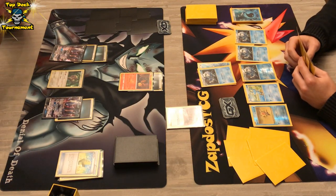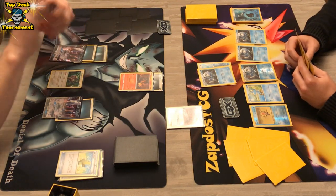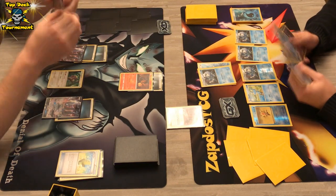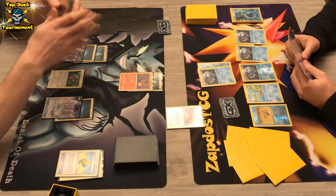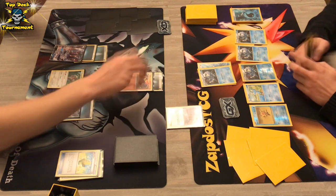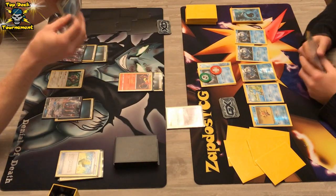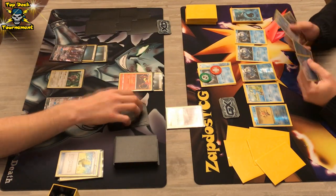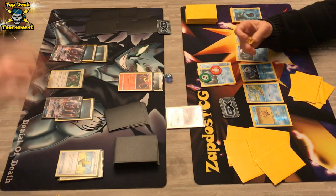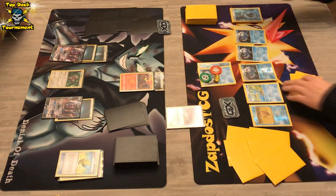The Darkrai player is stuck — he cannot attack this turn. What is he gonna do? Leave Salandit in the active position or retreat? He's doubting. He's going to evolve into Salazzle, which means he has 110 HP. We already see Burn damage and Poison damage onto Frogadier — already 30 damage on that. Burn does not go away; he flipped tails.